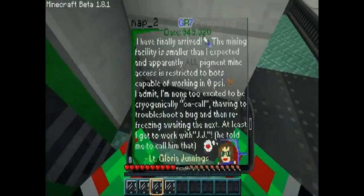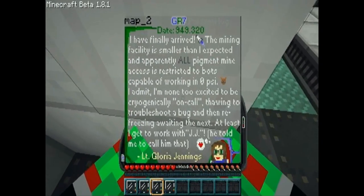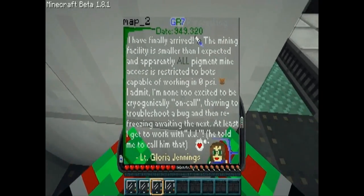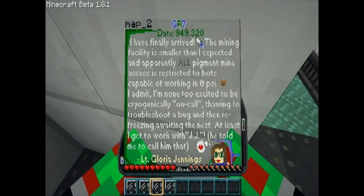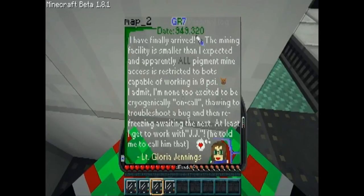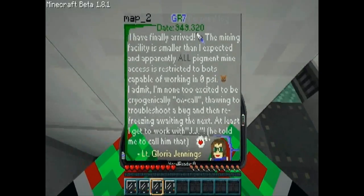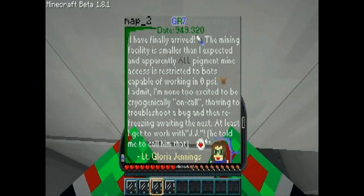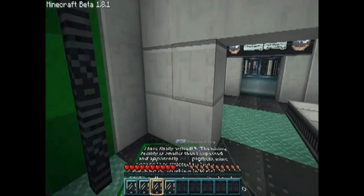Personal log, date 949.320. I have finally arrived. The mining facility is smaller than I expected, and apparently all pigment mine access is restricted to bots capable of working in zero psi. I admit I'm none too excited to be cryogenically on call, falling to troubleshoot a bug, and then rephrasing and waiting the next. At least I get to work with JJ — he told me to call him that. Oh — someone's getting some. Okay, on to the next one.